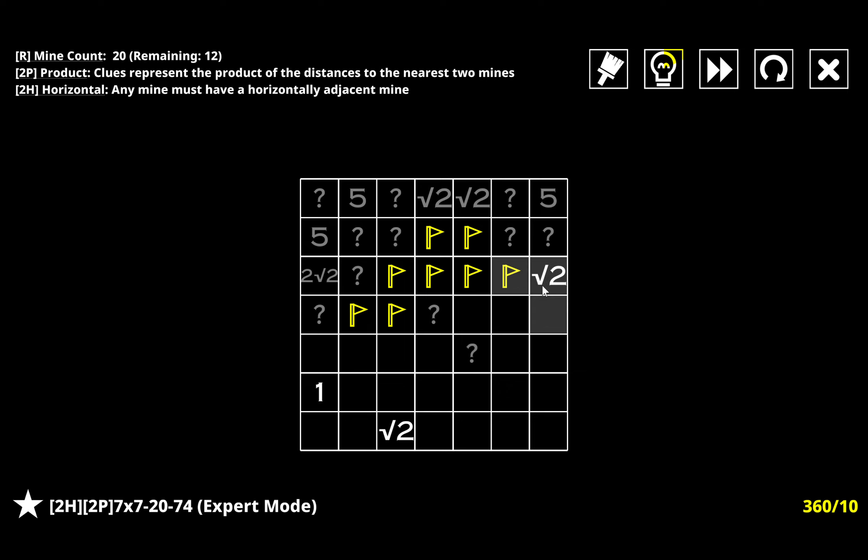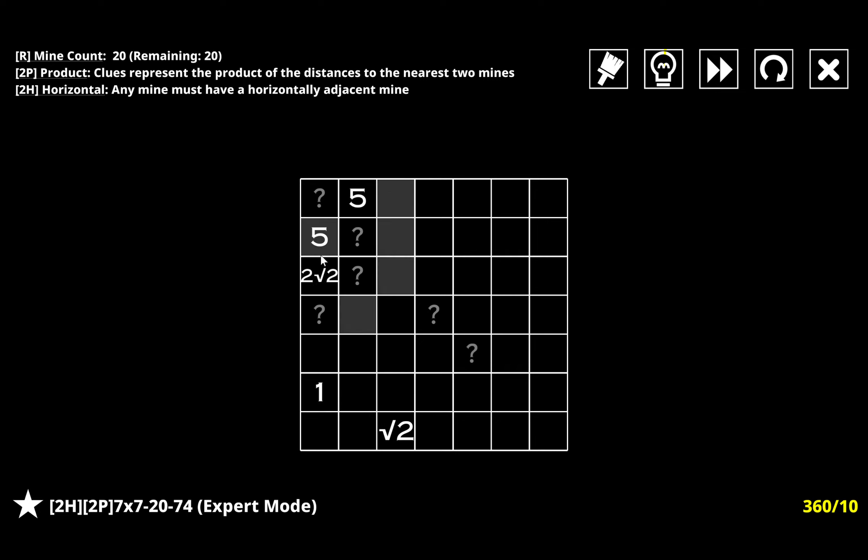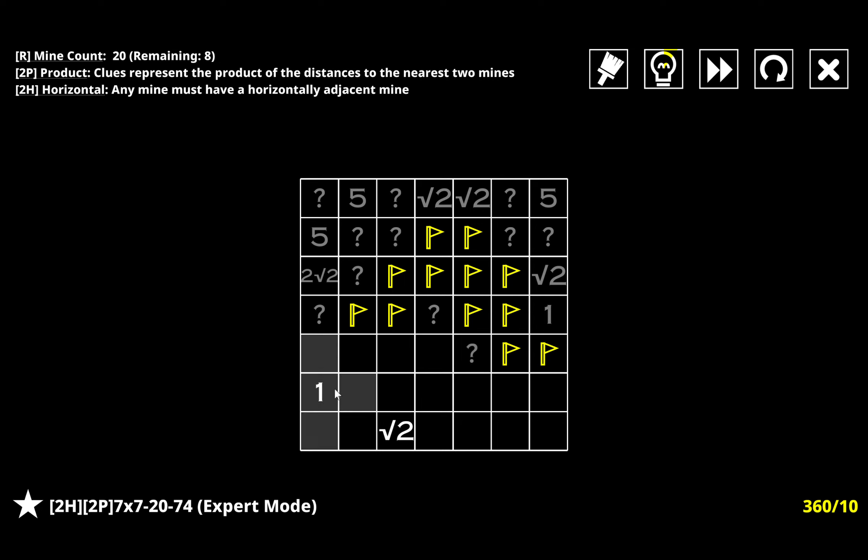For horizontal, once again it has to be root two, two for that - can't have one here because then I'll get root two, can't have one here because I'll get two, can't have a two here because I'll break it, same thing over there. Both of those fives are solvable and horizontal gives us all of that. Only one of these two can be a mine because only one of those two can be a mine, so I get that and both of these. If I have a pair of mines up here that breaks because I need at least two mines to fill this area - I accidentally misclick on the final thing, so I'm going to speed through the entire puzzle solve again.